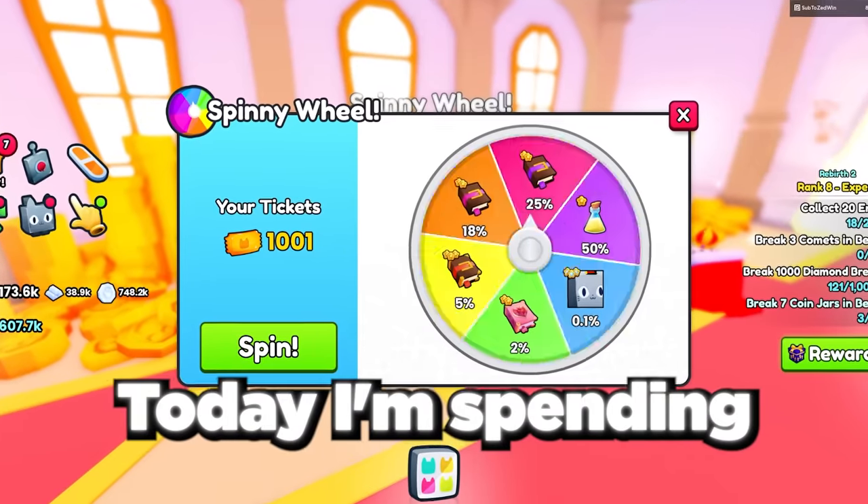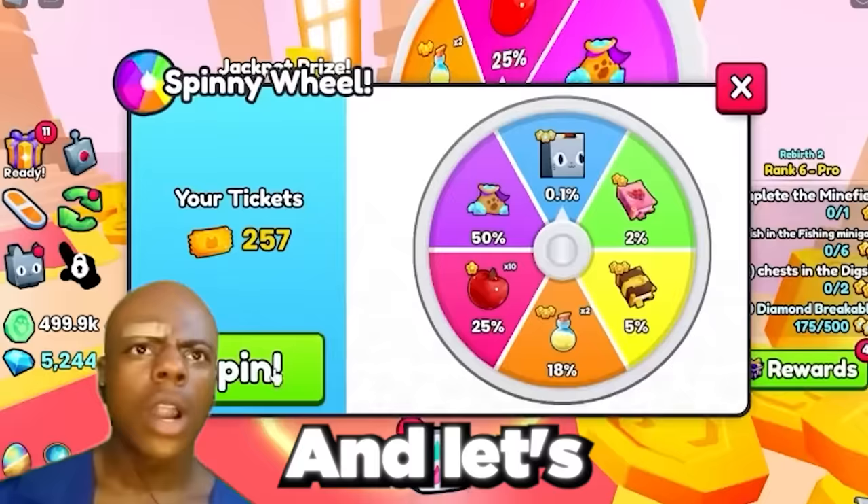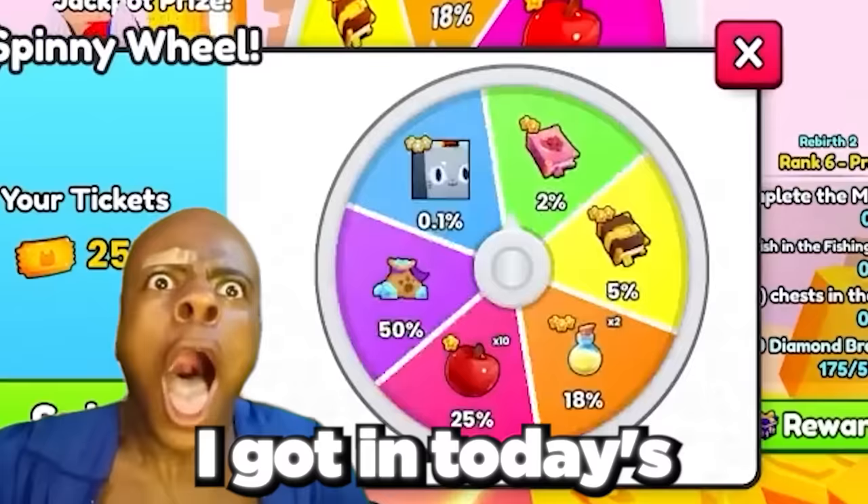Today I'm spending 1,000 tickets on the Spinny Wheel in Pet Simulator 99 to get the brand new huge propeller cat. And let's just say the luck I got in today's video was absolutely insane. You don't want to miss this one.